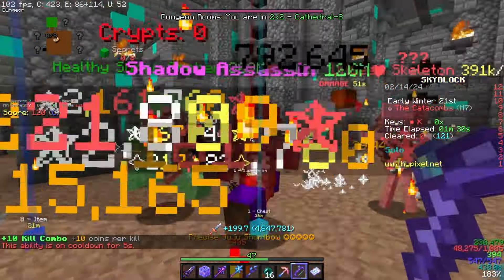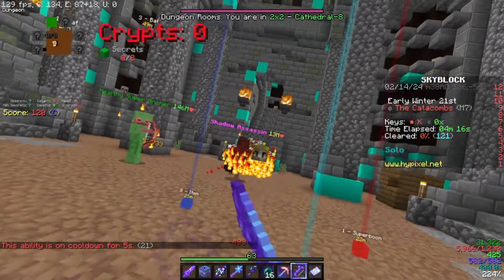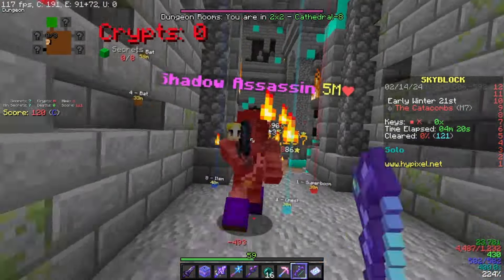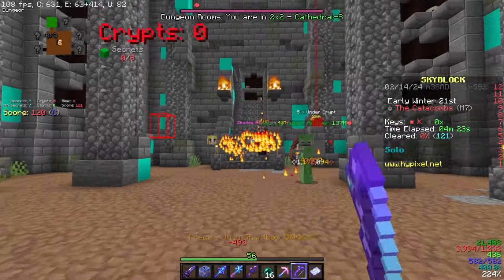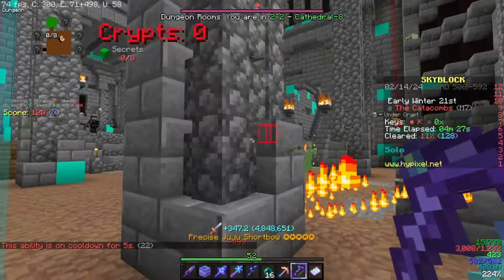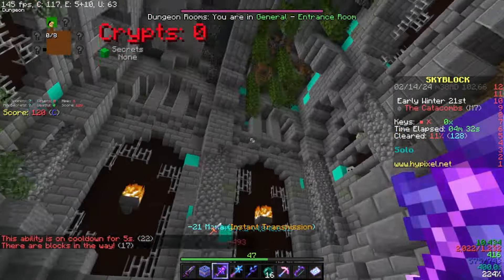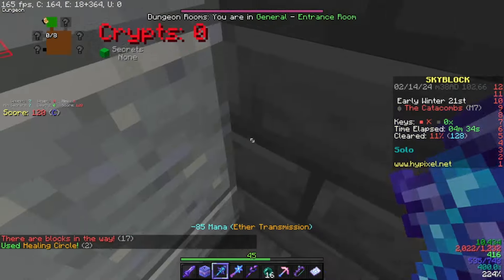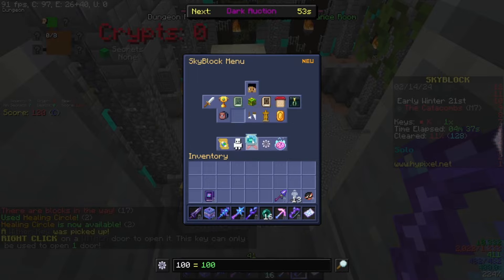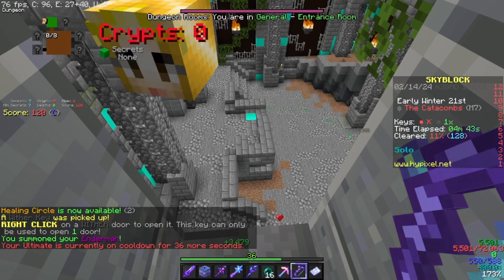I'm just easily typing this floor. As you can see, it's very easy. Since I'm low HP, what I'll do is go to a save area, put on my juju, change armor, and then just wish.